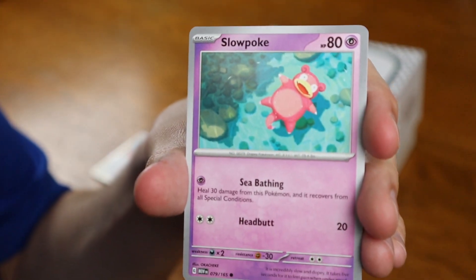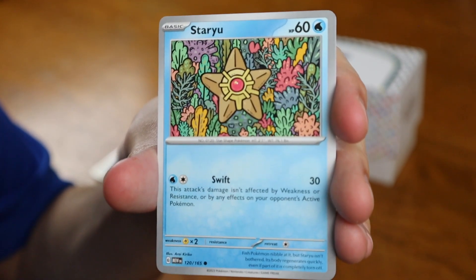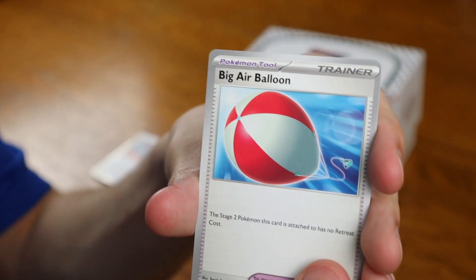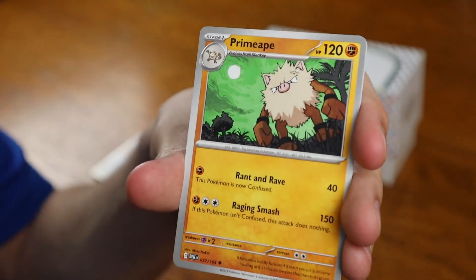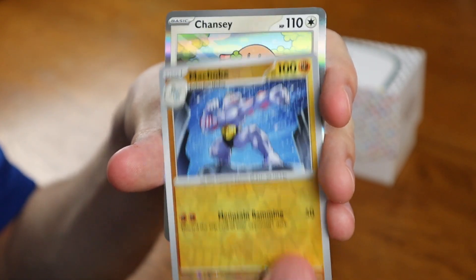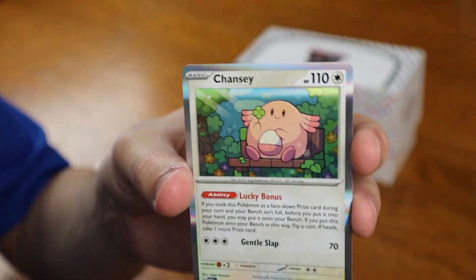Psychic energy in the back. We got Slowpoke, Growlithe, Geodude, Staryu, Victreebel, a Big Air Balloon — that doesn't seem like a 151 Pokemon to me — Primeape, a Jolteon Reverse, a Machoke Reverse, and for the card in the back, a Holographic Chansey. Look how cute that is. Let's hope that four-leaf clover can give us some luck with these pulls.